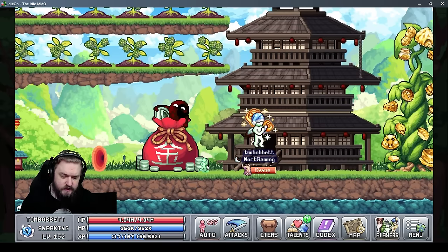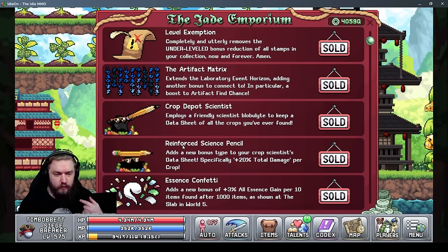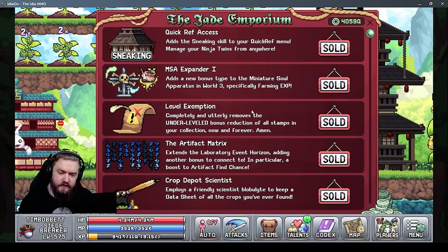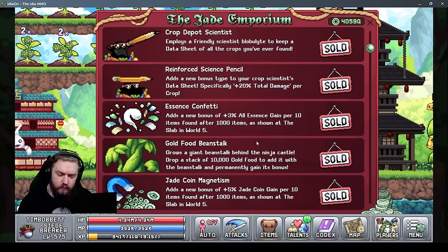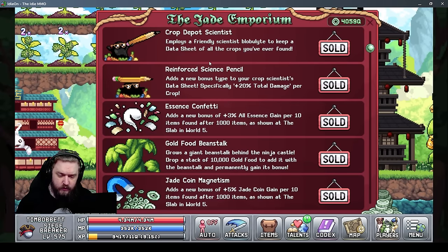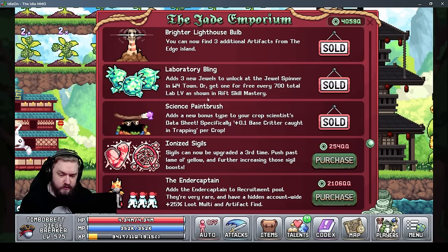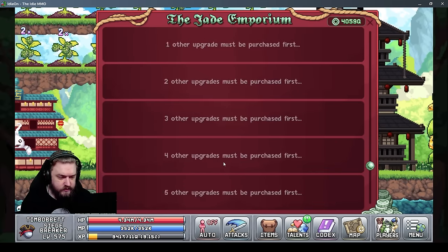The second main section is the Jade Emporium, which is the reward section for sneaking. It requires you to collect Jade from the sneaking tower, and then you spend it on different bonuses that affect the rest of your game — from MSA Totalizer increases to lab bonuses, Crop Depot unlocks, the Giant Beanstalk, new jewels for the lab, new artifacts, and ionized sigils.